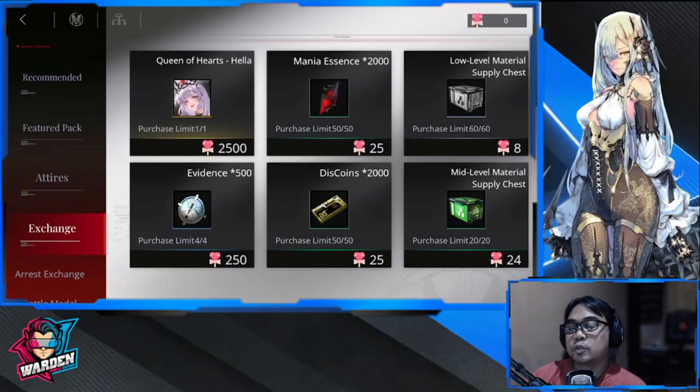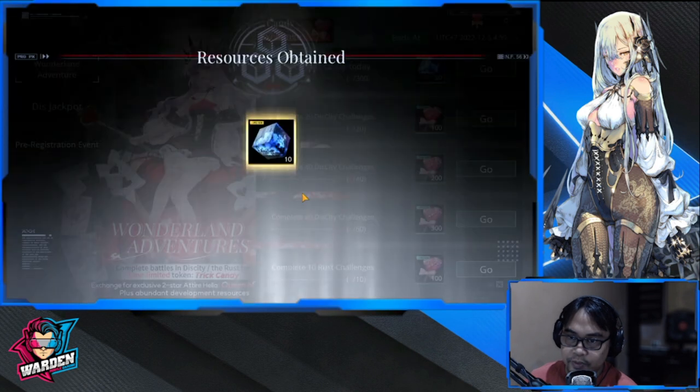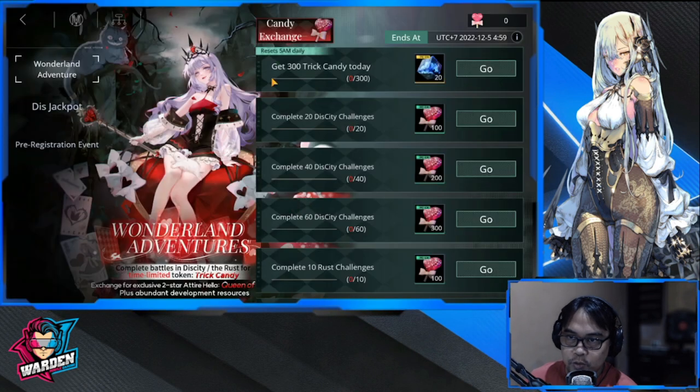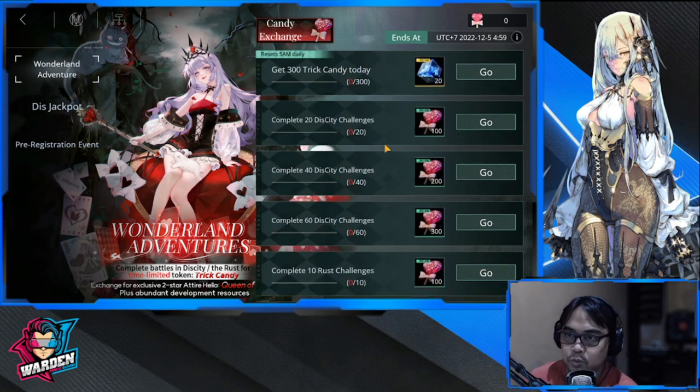Welcome to Path to Nowhere. We're going over the store for Wonderland Adventures. Here is the new event we are doing today - you're guaranteed 30 hypercubes as long as you claim this one and get 30 Tricky Candy today. You need to do these before reset. Reset is at 5 a.m. daily, so take note of that.